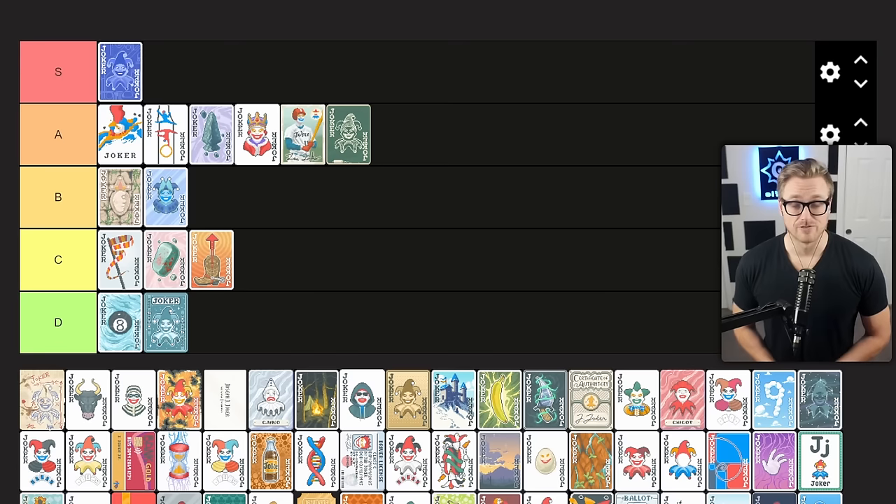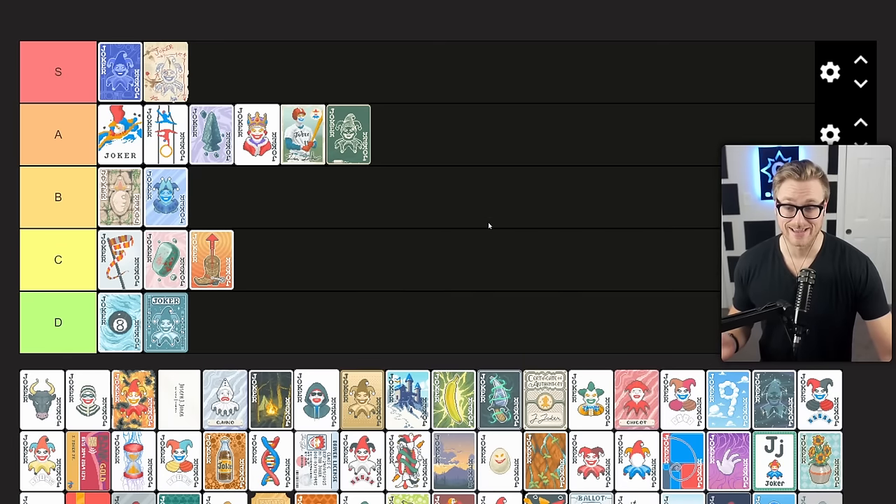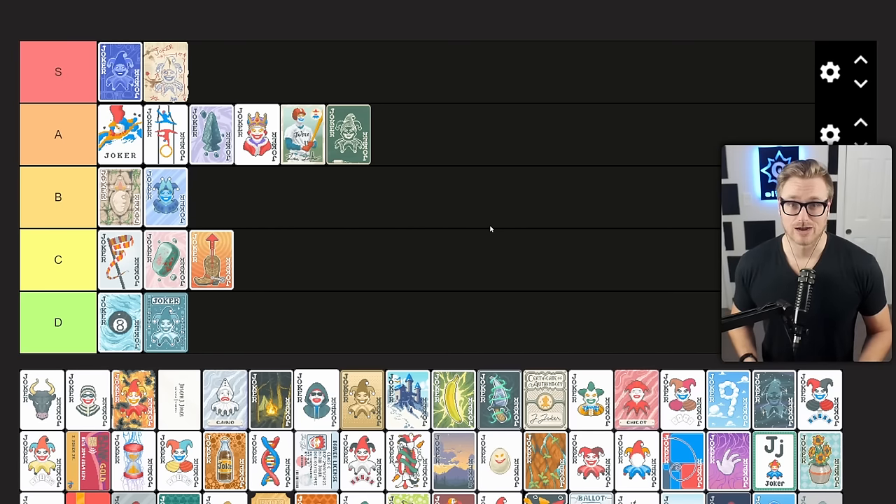Brainstorm copies the ability of the leftmost Joker. This looks and sounds very similar to Blueprint because it is — it's just a second copy of your best Joker. It's probably a little bit worse in some instances because your best Joker is often a multiplicative scaling Joker that needs to go on the right side of your list, and there's tension with Brainstorm wanting it on the left side. But you're still very happy to grab this — at minimum it gives you a second copy of your best flat point scoring Joker.